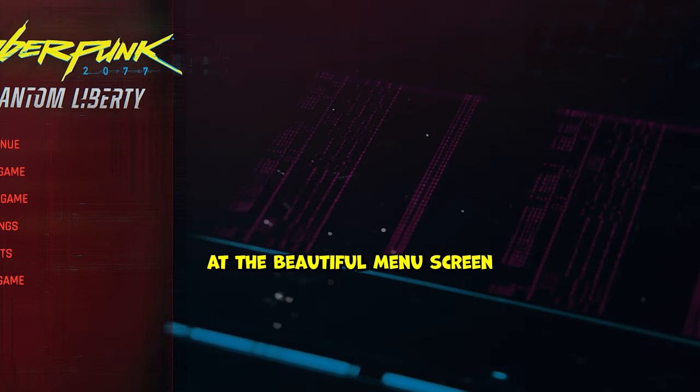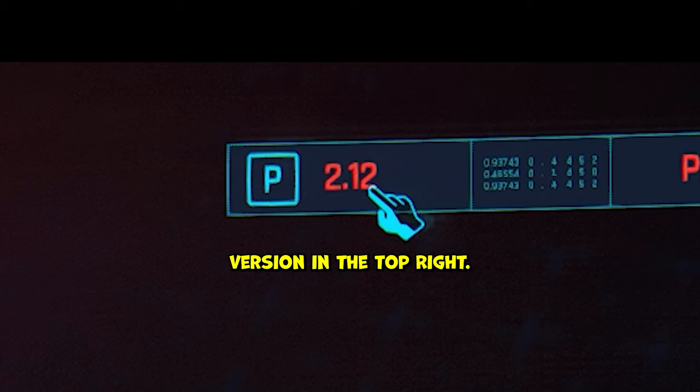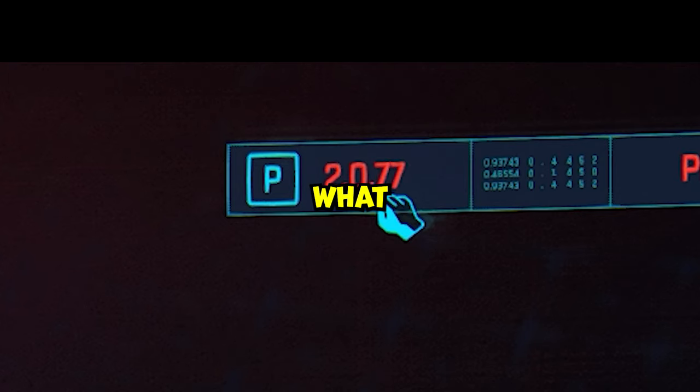When you're staring at the beautiful menu screen and hear that cello soundtrack blast, hover your cursor over the game version in the top right. It doesn't look like much, but if you hold your cursor long enough, the game version will change too. You guessed it — 2077. What. The.